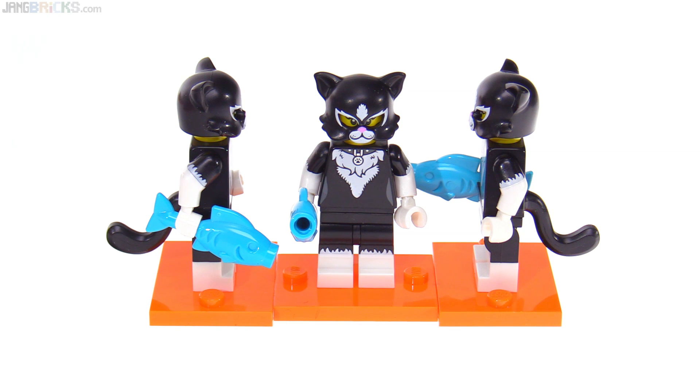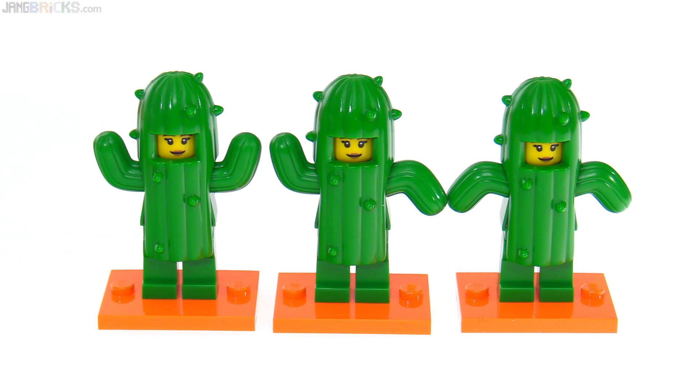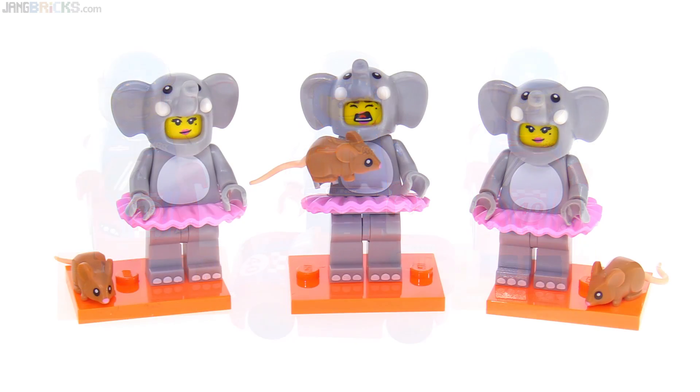We've gotten to the threes, starting with the Cat Costume Girl. That's three of the Party Clown, three of the Cactus Girl, and three of the Race Car Guy — I wonder if you put all three of those on the track if they would work together or try to beat each other. Three of the Elephant Girl, and once again all three of these have the same head; I just turned one of them around.